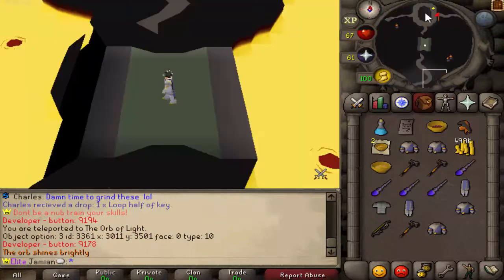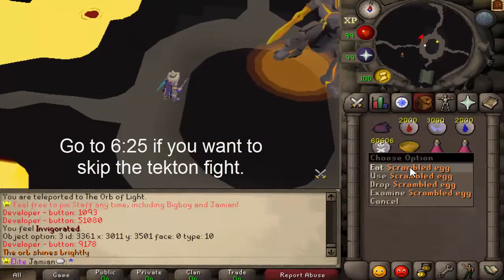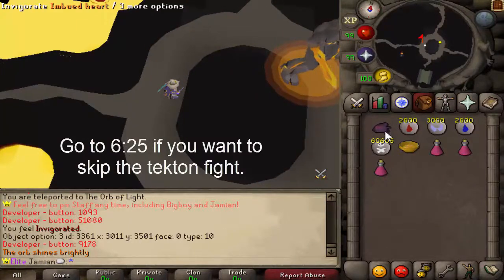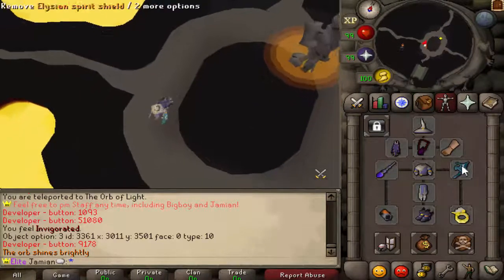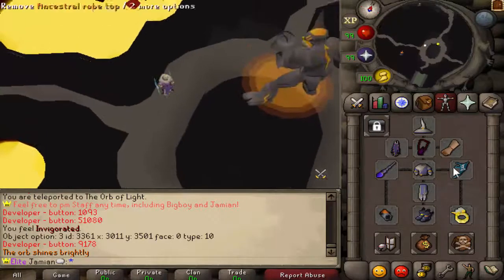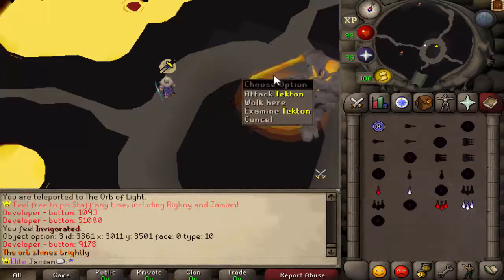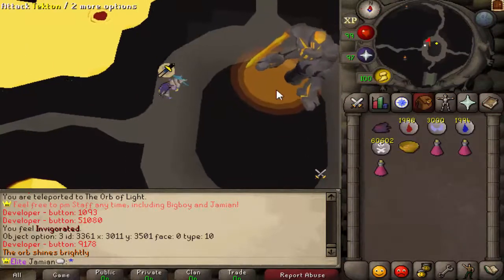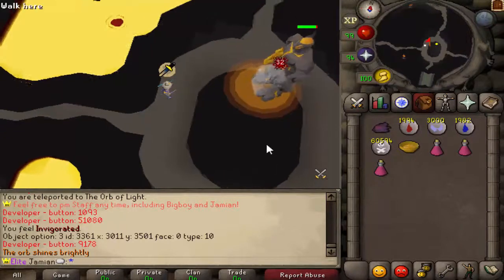I'm going to include a little bit of footage of Tekton. So we're here at Tekton. We've got the gear — obviously you'd want food. I have this overpowered food that I use for development purposes. The Elijah's Spirit Shield is not 100% necessary, but it does help you. Tekton drains your prayer, and if you have a Spirit Shield on, it will not drain your prayer. It's not aggressive if you're 126 combat. I'm thinking I'm going to make it so it's just not aggressive overall.